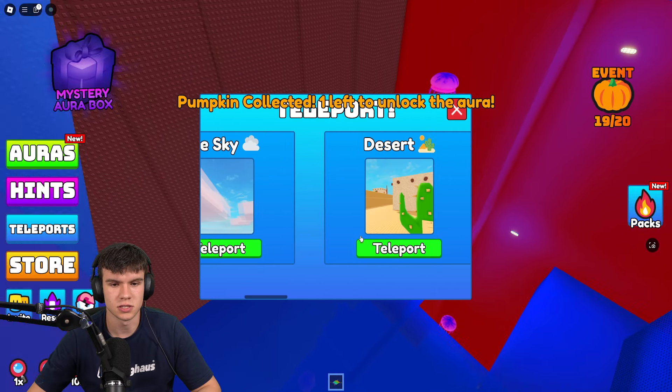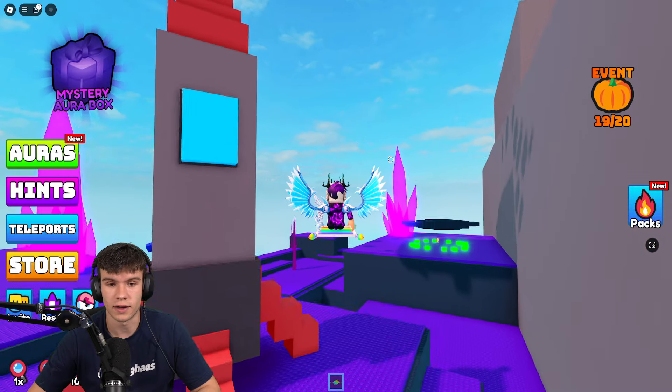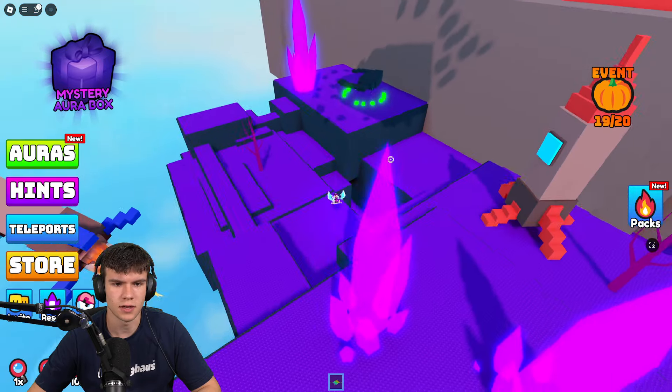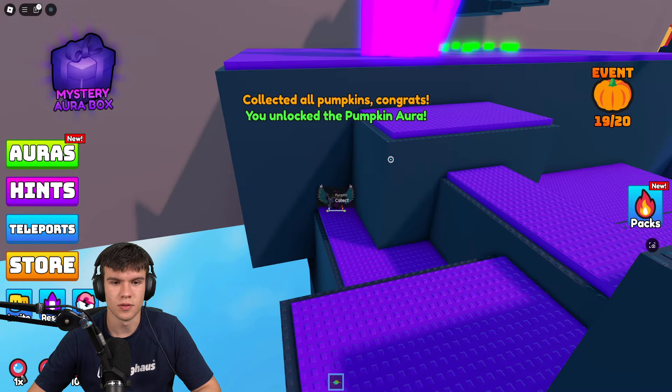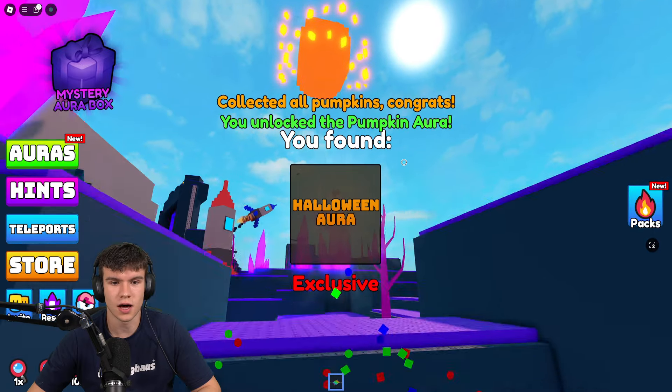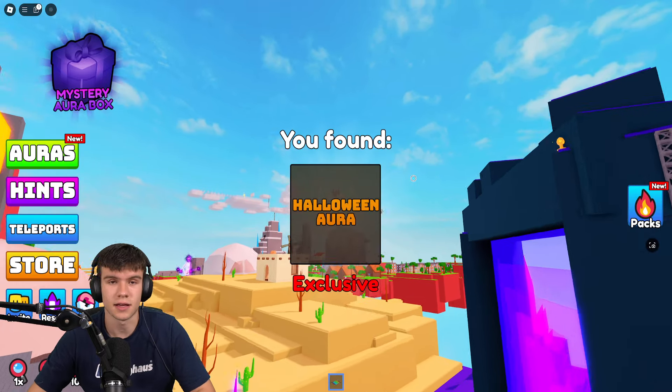Next, we're going to teleport to space and find our next one — which should just be somewhere around here, and our final one actually. Let's see exactly where it is. Yeah, here it is — boom! There is all pumpkins. And now we've got the Halloween pumpkin aura, which is awesome. That is going to be it for the video here. Like and subscribe for more.